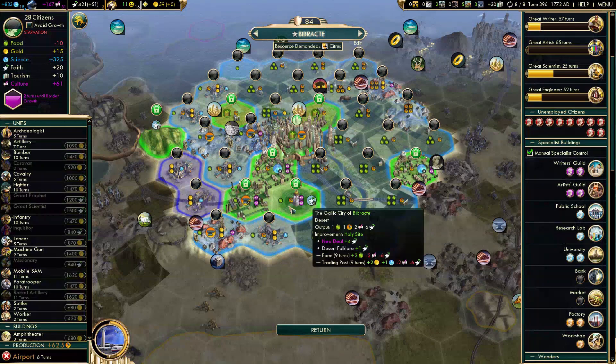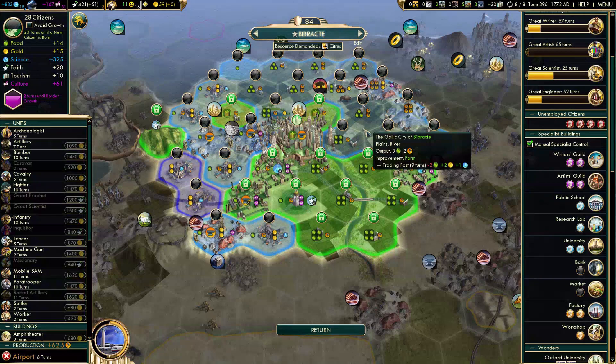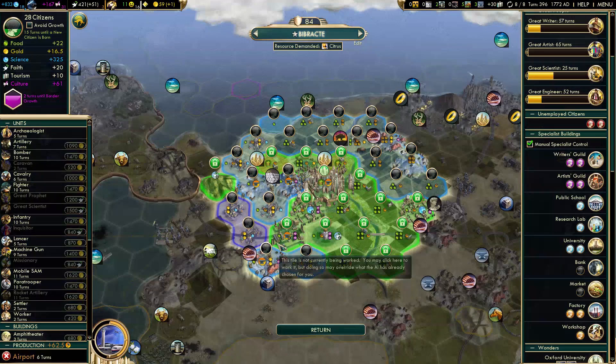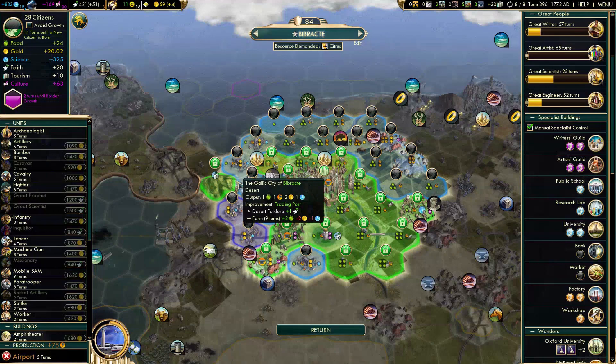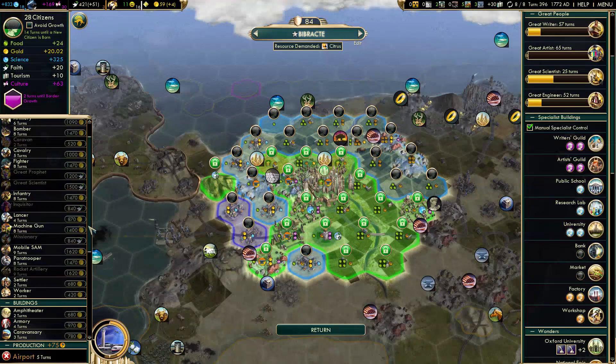Let's lock all the great person improvements — everything with food. That leaves me with two citizens. I could lock the highest production tiles, so the aluminum and copper — that's still one food and a lot of hammers. I think that's the best balance here. The city will grow in 14 turns anyway and it's still getting 75 production. I like that.